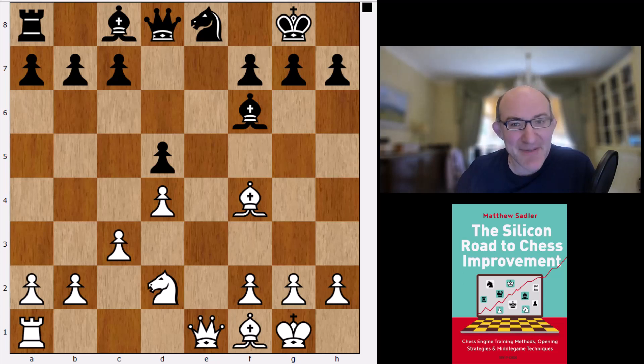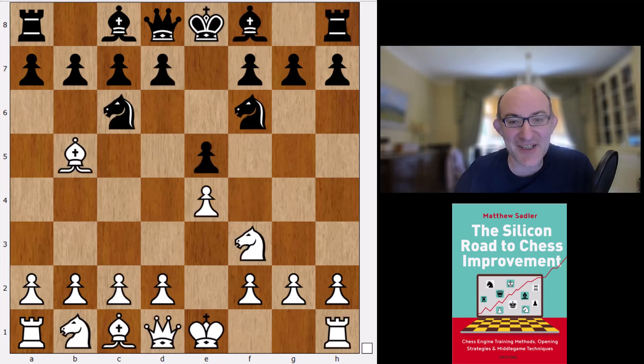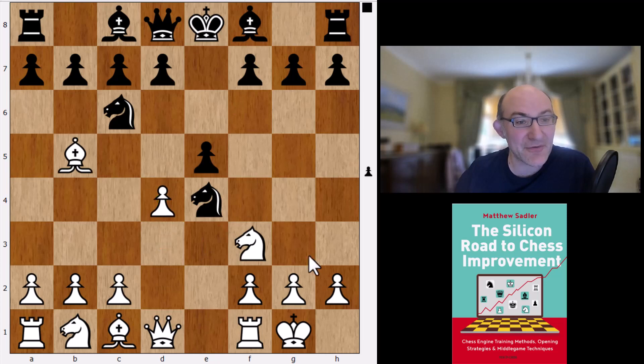It's a bit of a shame really, because in the early stages of its analysis Stockfish was looking at castles, Nxe4, d4, and playing this ending. But that doesn't stay and it soon switches to this symmetrical line.